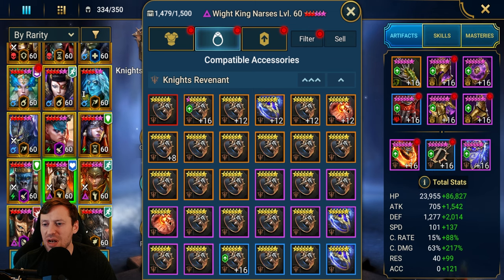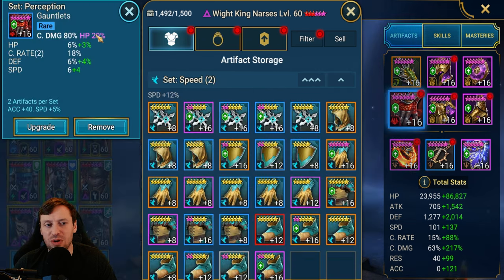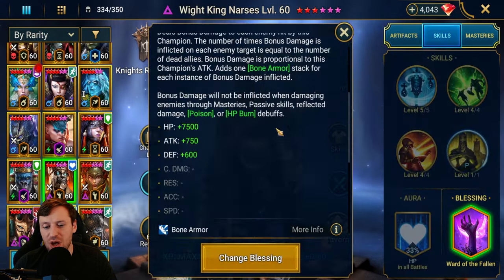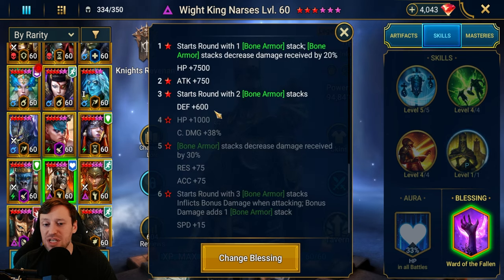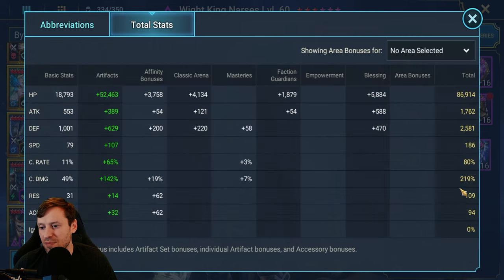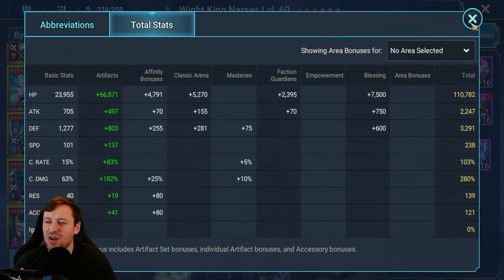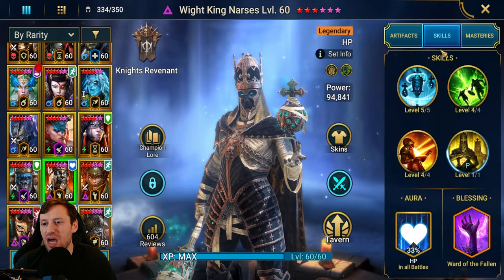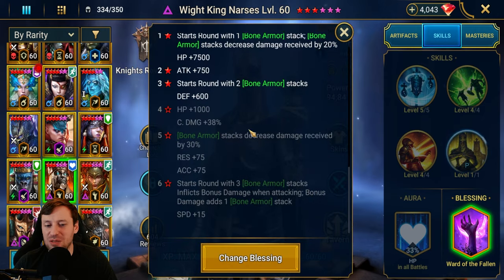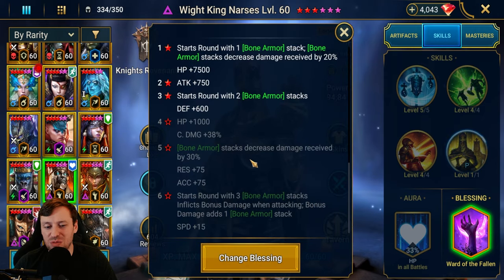The crit damage could be a little higher — from the blessings we're missing 40% crit rate, so that 280 becomes 320, which is pretty solid. But you could bump that up to 340, which would be huge. I would definitely be focusing Narcissist just to max him out — fully awakened would just be next level.